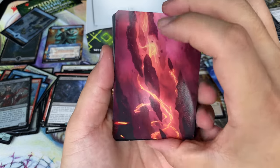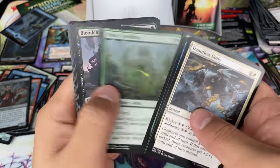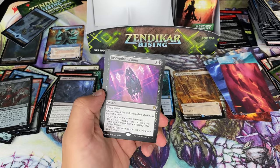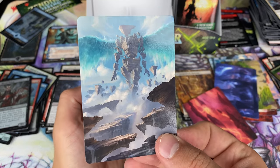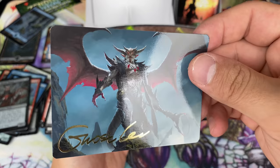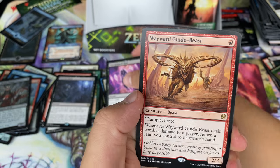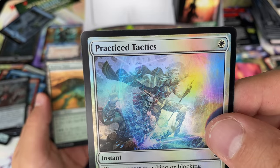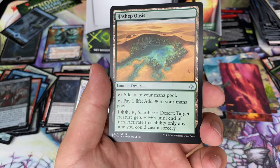I didn't think I'd be this excited, but that was truly gorgeous art. Let's take a peek at it again — Celestial Colonnade. I love it. Here comes our double rare — a foil. This one's actually fine. And a Hashep Oasis. I guess they're flexing their muscles — they're like, we can reprint new stuff, we can reprint old stuff.